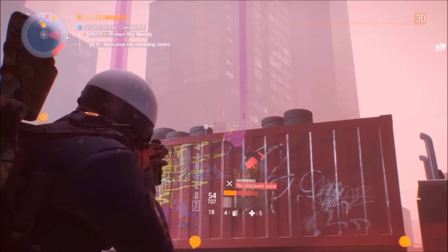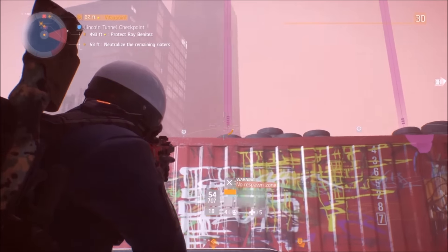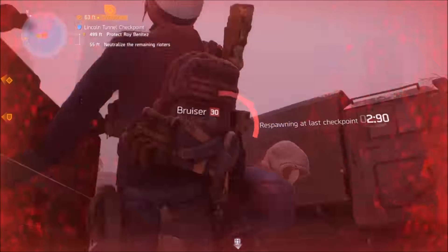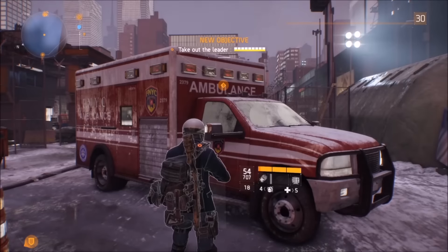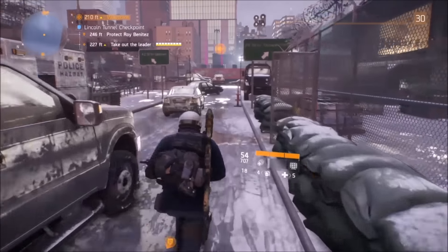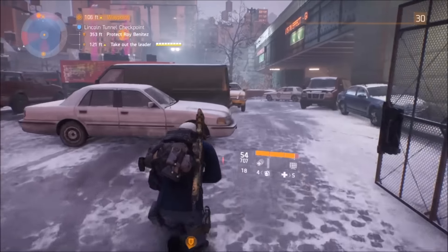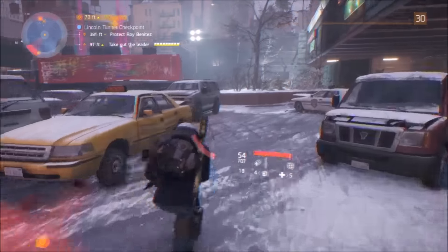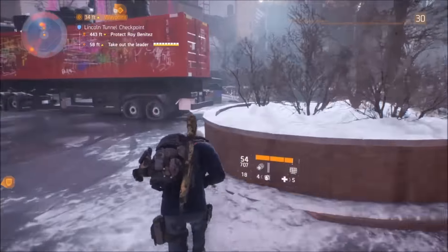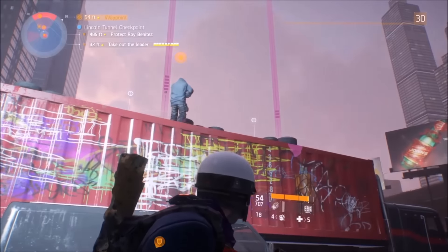When you die, you need to kill yourself or get killed inside the blue zone — that's really important. Items will continue to stack up on the left where he died. At the bottom it'll show a plus sign because it doesn't display higher counts; it just shows a plus and keeps stacking. I've seen 20 or 30 items stack up there, and your Phoenix Credits will stack up on the left as well. As long as you die inside the blue zone you'll respawn right back at that ambulance. If you die outside the blue zone you'll be sent to the nearest safe house.